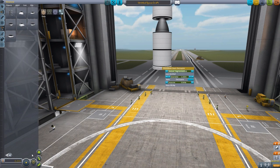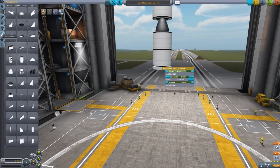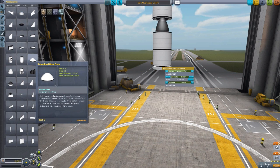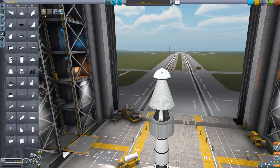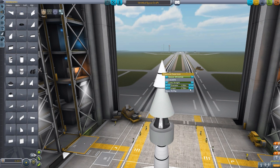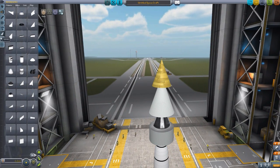There is also a nose cone — I thought it would be in Structural, but it's actually in Aerodynamics. We have a procedural nose cone which goes through the different curves available, and you can adjust length, diameter, etc., just like any other part.